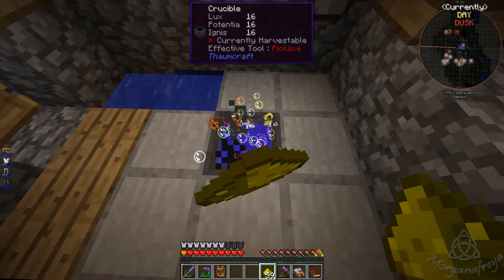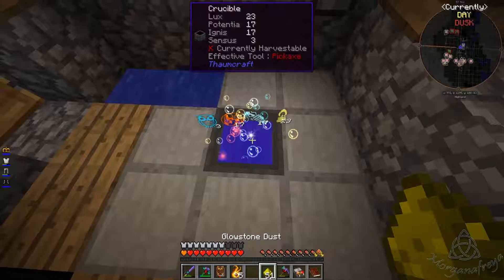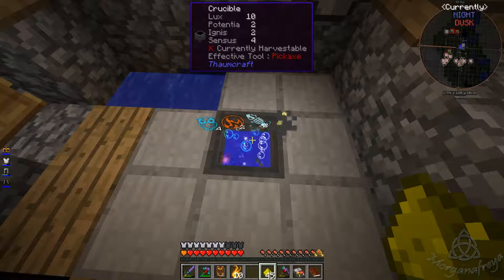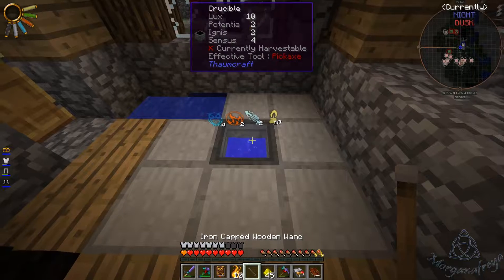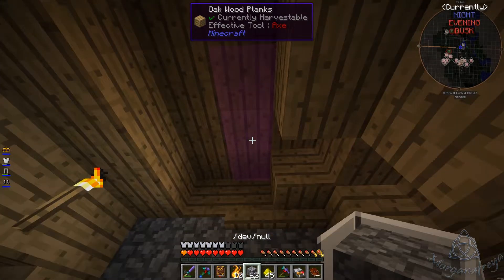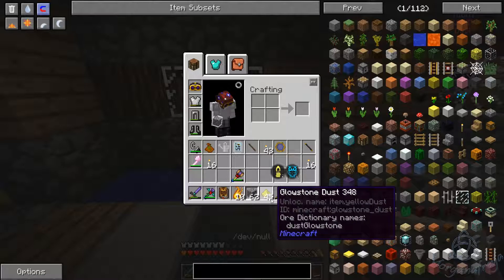In we go! There we go. Usually you don't get extras, but I threw too much glowstone in there — whatever, it works. Let's get rid of the flux stuff.